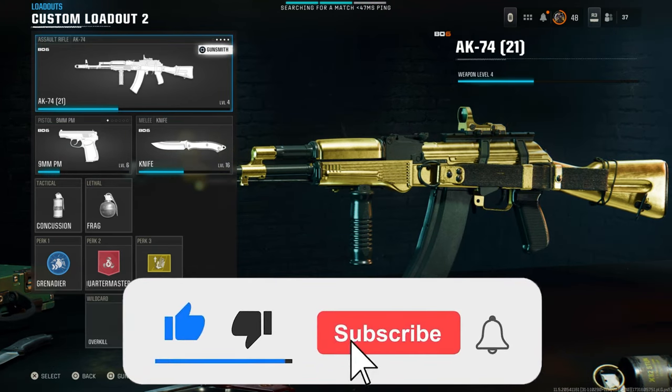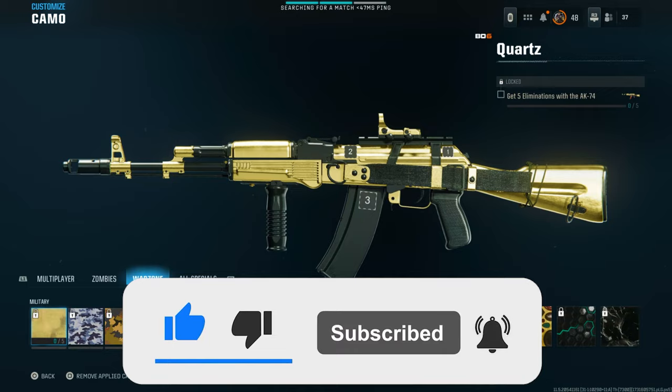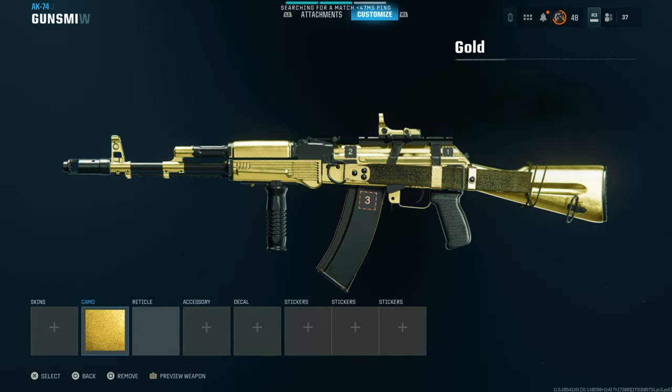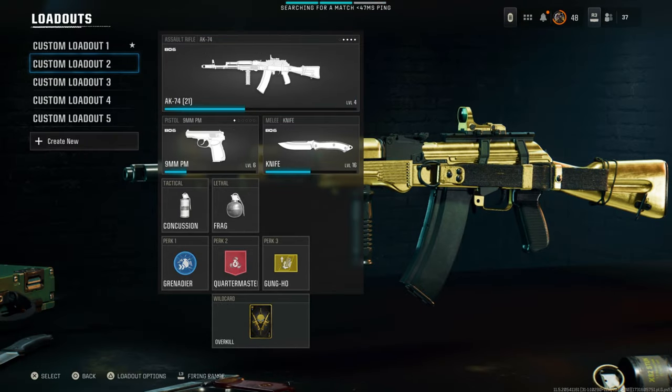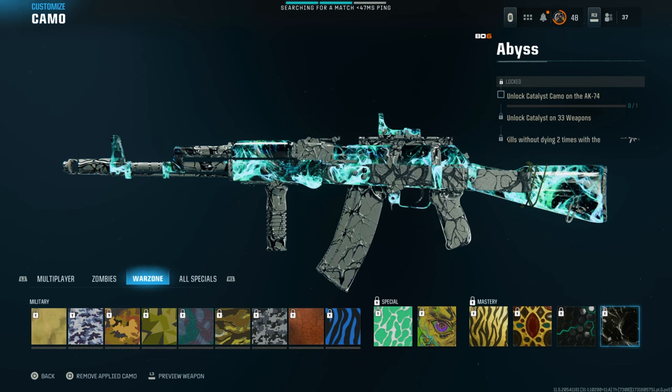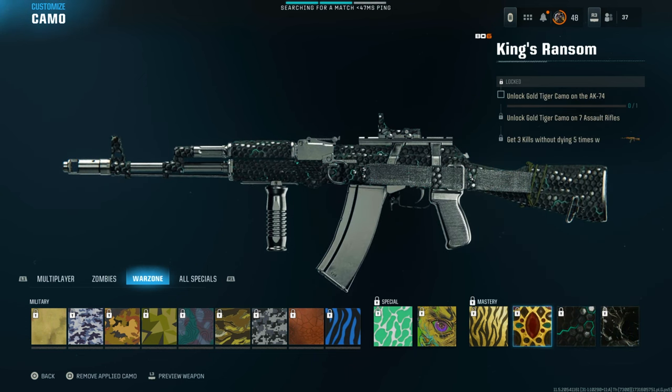As you can see, if I go to my AK-47 and go to camo, I don't have gold on it at all — don't even have any other camos unlocked. I've done this for every single gun in my class. You can do this for any gun with any camo: diamond, dark spine, gold, whatever you want. You can even do these with the Warzone camos as well, which are pretty neat.